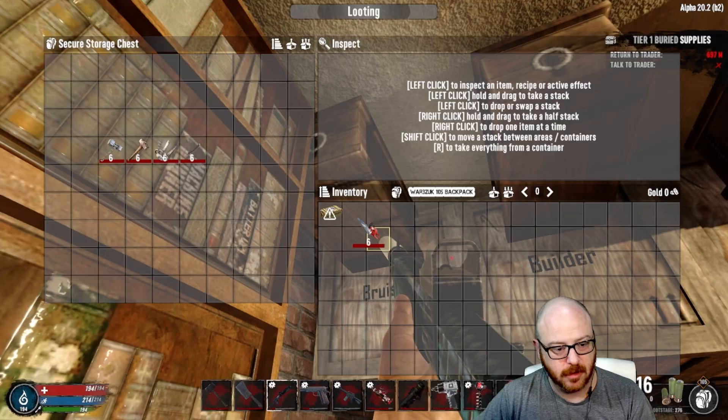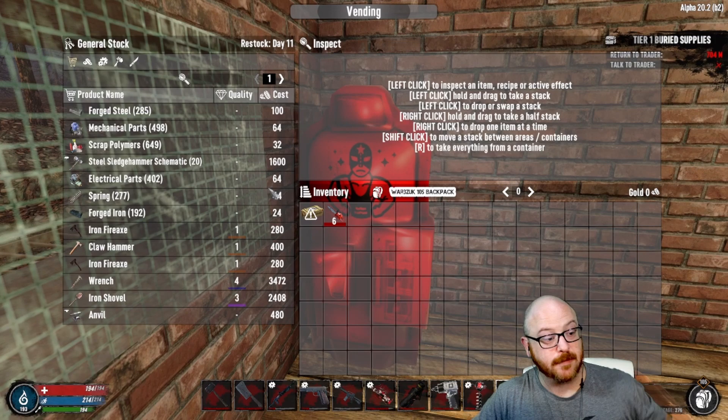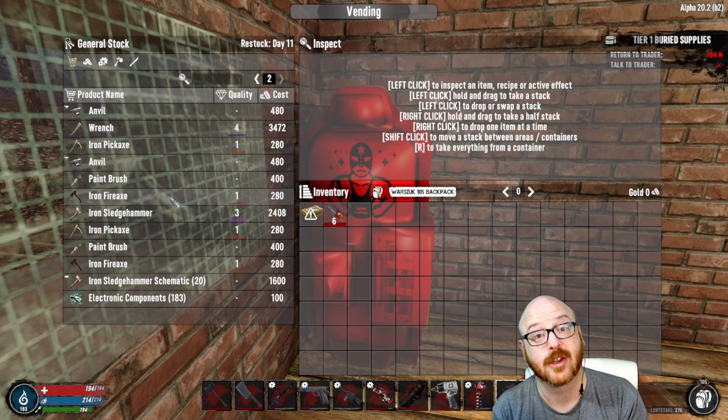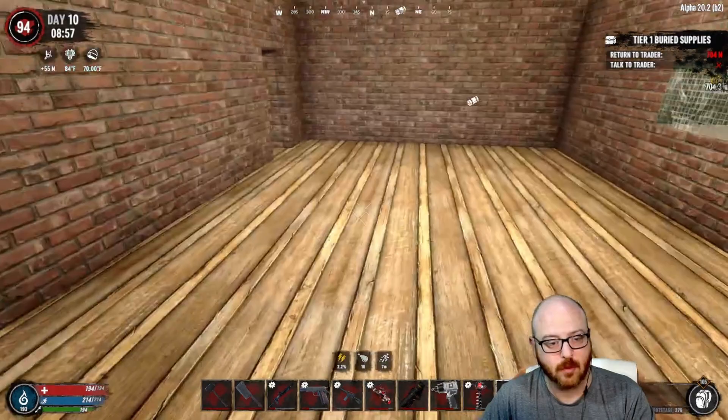You also get a class Bruiser vending machine. Let's take that out and put it in our other room so I can show you what you can get from the vending machine — all kinds of parts and tools, anything you need. It refreshes every day. There's a lot of goodies, especially if you're doing base upgrades — you can get steel, iron, a lot of good stuff.